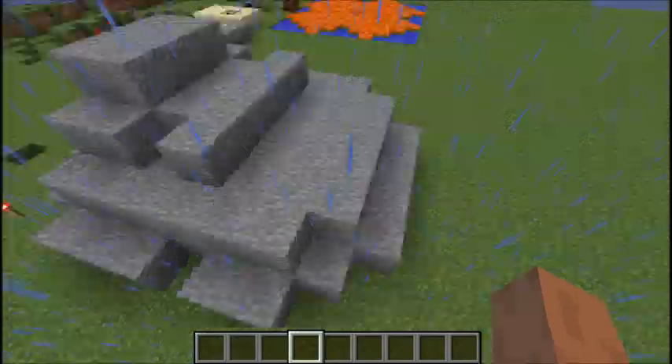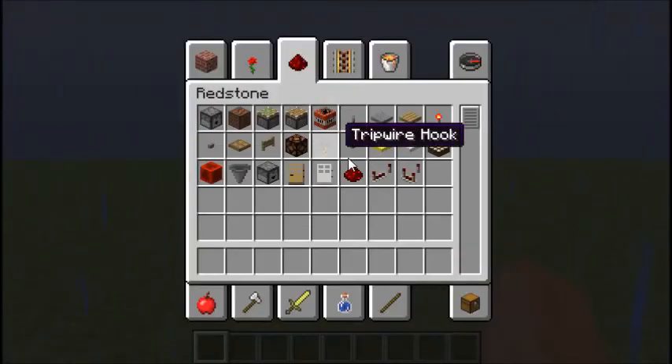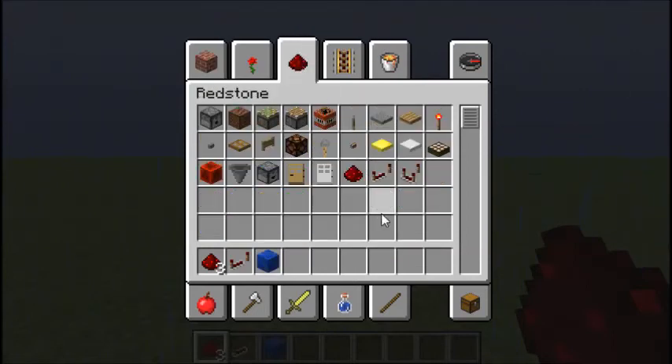Let's just clear anything here. So let's grab a redstone, a repeater. You're actually going to need three redstone, a repeater, any block, any block — redstone and a block — and a redstone torch. And that's all you need.